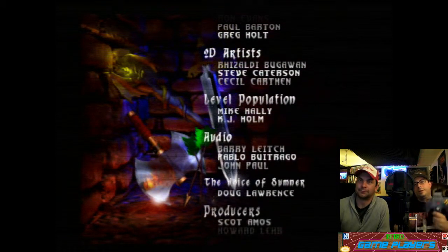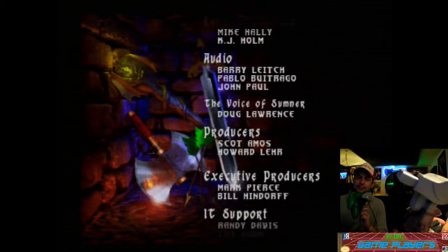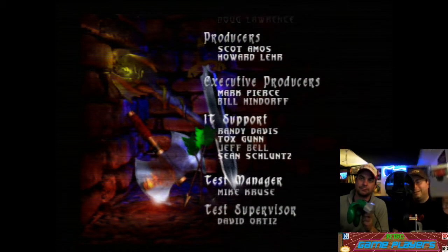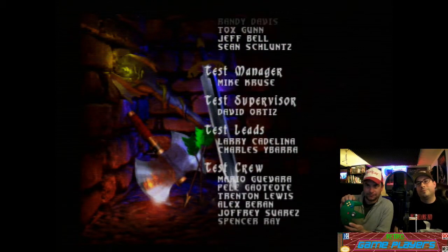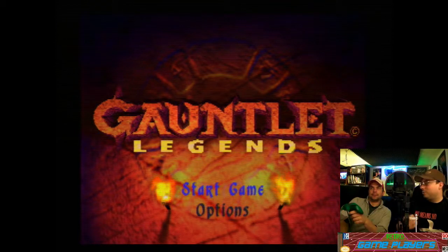We've got our translucent purple controller with Rumble Pack enabled, and also a memory card. This thing is insane looking — looks pretty ridiculous, doesn't it? And you've got the sweet green controller. Sweet baby green pea. Remember Sweet Pea? Sweet Pea's from Popeye. Good Popeye reference.